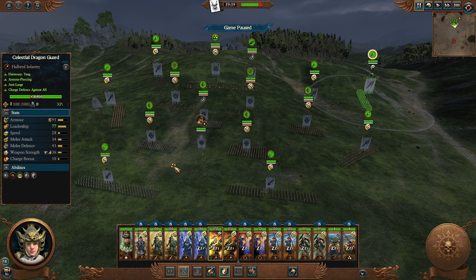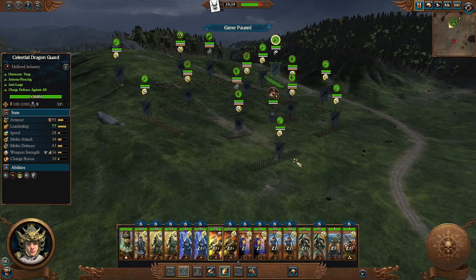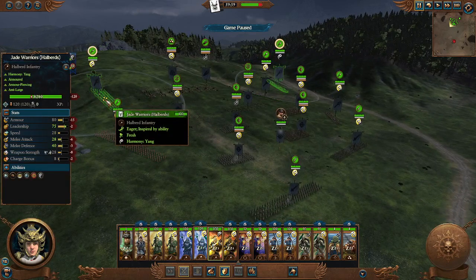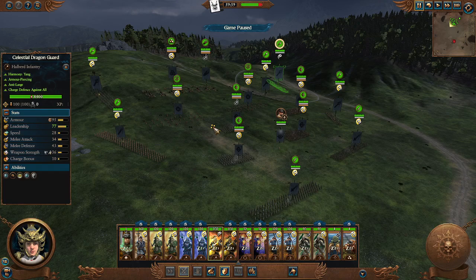Cathay's typical formations are fairly defensive, and that's totally okay. Not every faction is going to be smash-mouth or just using a bunch of magic — sometimes a more defensive and balanced approach is the right call. It's really important that no matter what faction you play, you utilize their strengths. There are so many races in the game that if you want to play a certain way, there's a faction or legendary lord for that particular play style.